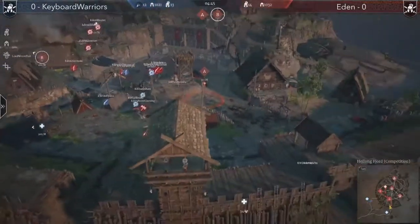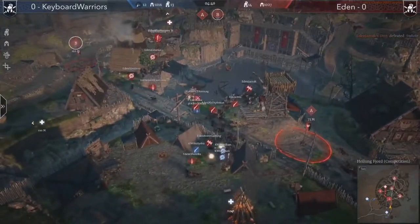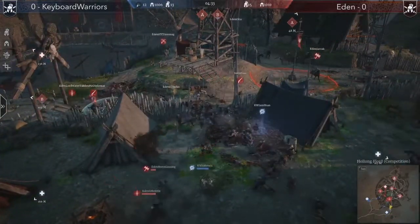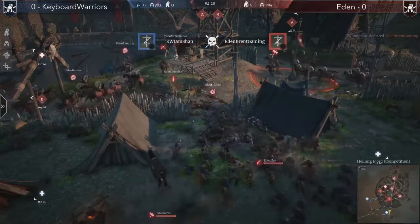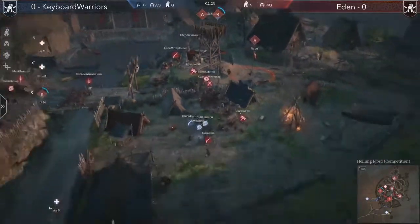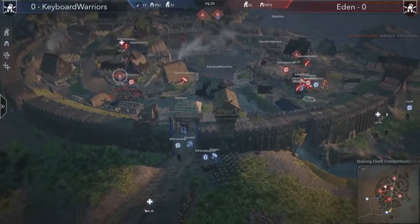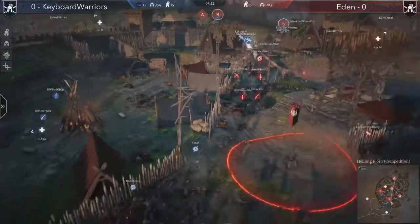Keyboard Warriors nearly set up behind A point, but Ghost Eggs with some units go behind and clean the remaining forces. Quite unfortunately for Keyboard Warriors — the plan and execution were there — but Eden's rotation was on point. They came in last second and fully secured A point.